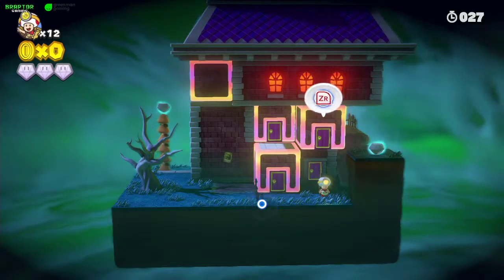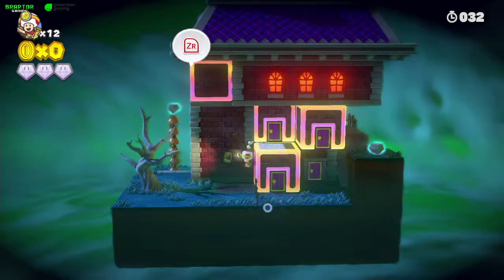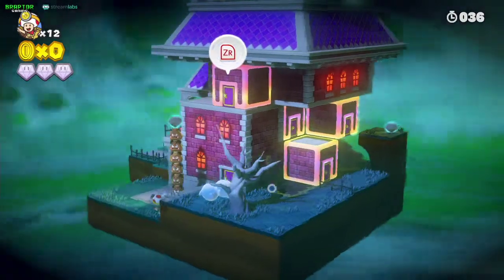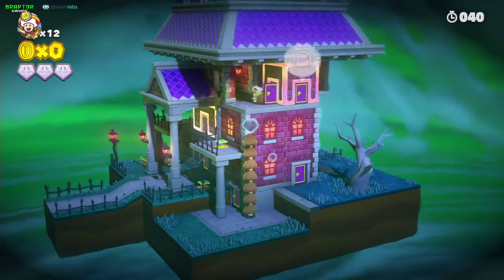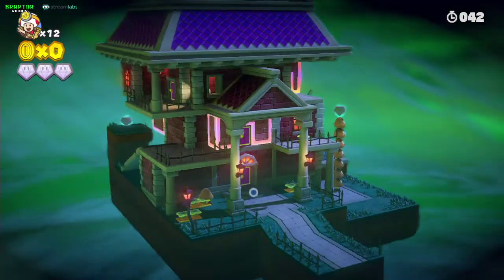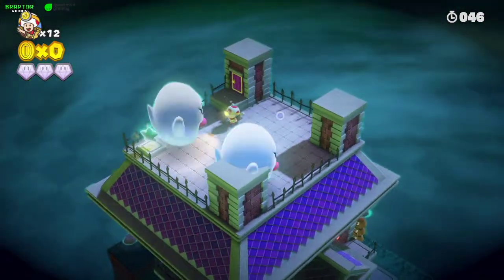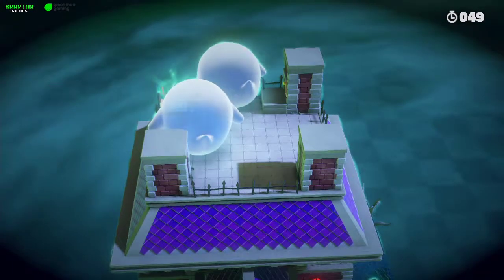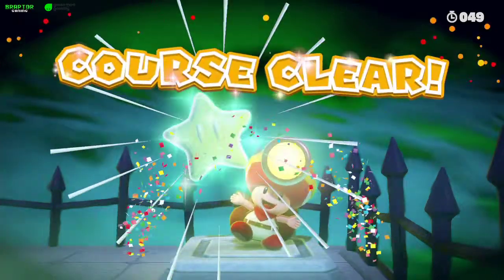We got into the wrong door, but don't worry — we don't have to touch anything. Just get in there, get out here, fall here, pass through, pass through everyone, get into this door, and this last door. Watch out for the ghosts, get the star, and you cleared it in four touches!